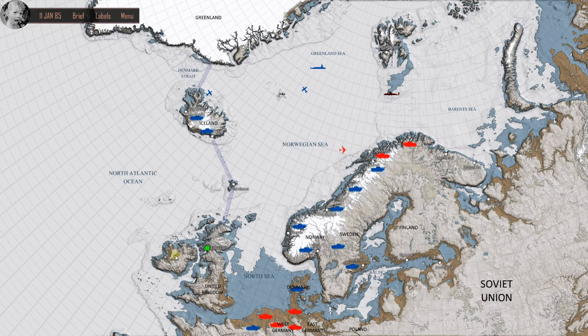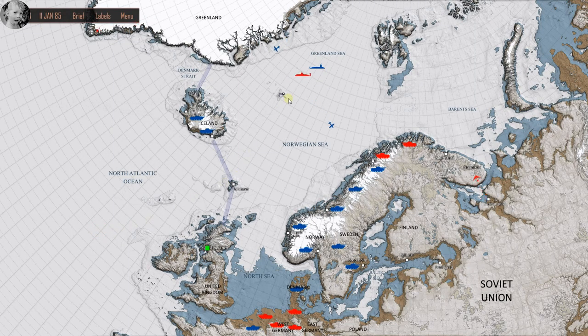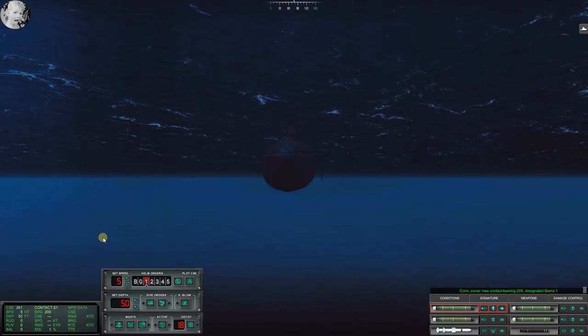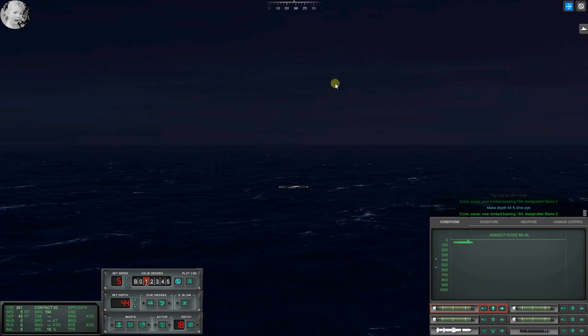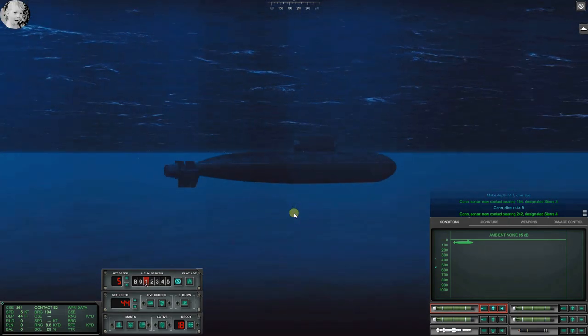Speaking of bushwhacking - let's load a Harpoon. No, I'm not interested in fighting that. That's who I want right there; if I had a dozen weapons, sure, let's take on the submarines too. Con sonar, new contact bearing - rig ship for ultra quiet. 95 dB - that's reasonably quiet. Sierra Two is at 194. Make depth 440 feet dive. Con sonar, new contact bearing 242, designated Sierra Four.